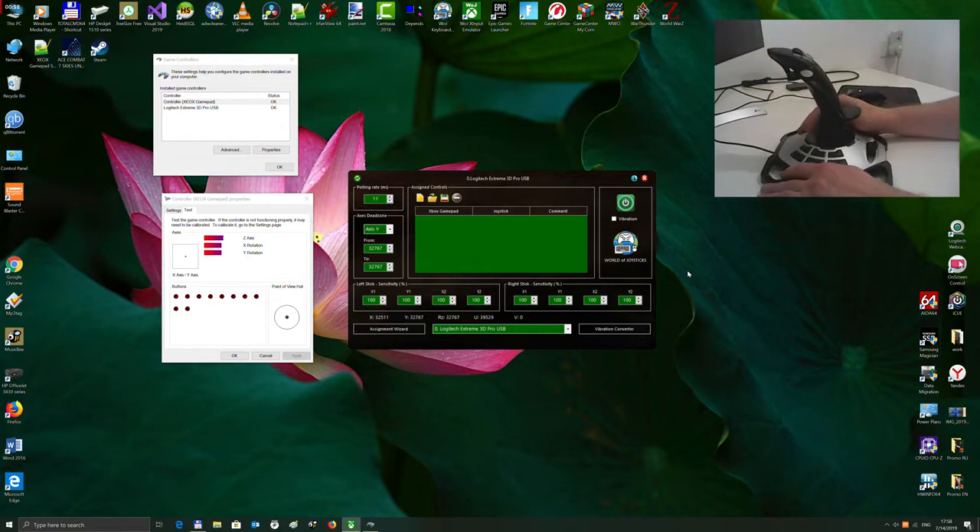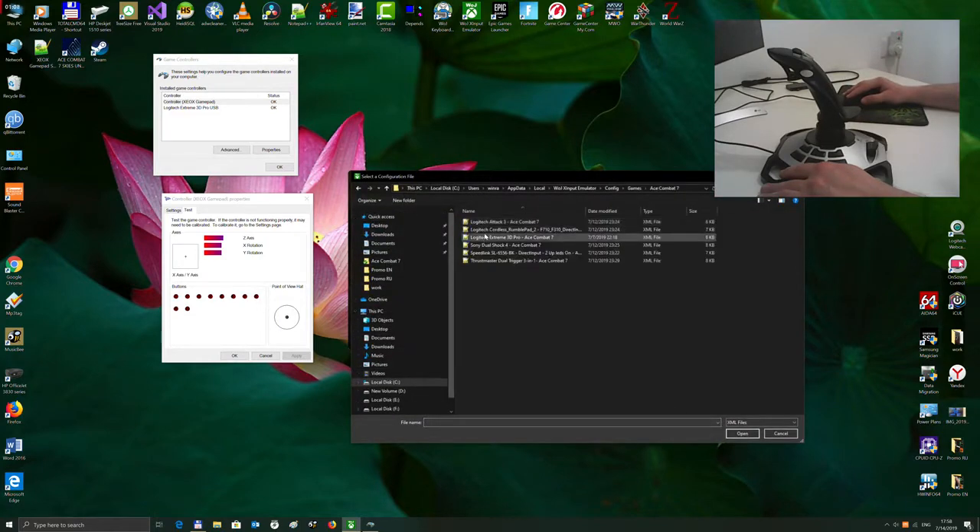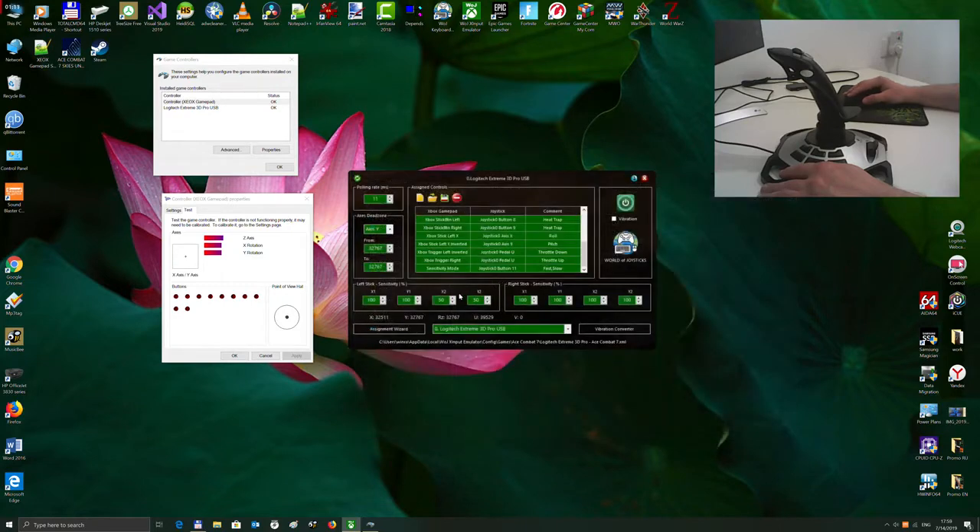But with WOJ XInput Emulator you get even more. I'm loading an existing predefined configuration. You can use the sensitivity switch — in our case it is assigned to button 11. From the right side you can assign speech notifications for the toggle, separated by comma. We want to change the sensitivity of our stick, and it is assigned to the left stick of the emulated Xbox controller. We set the first sensitivity as a fast one, 100%, and the second sensitivity as a low one, 50%.